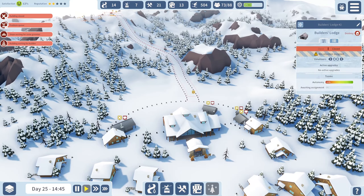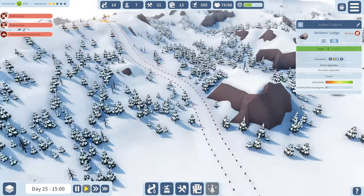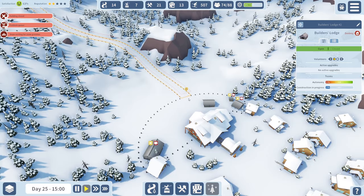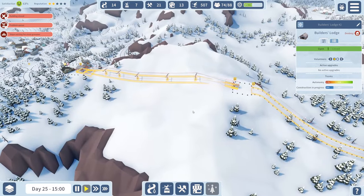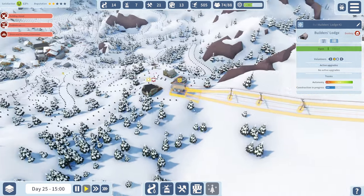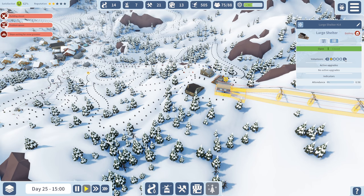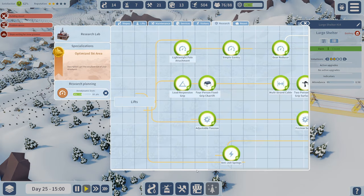Let's get this builder's lodge over here because these will help out on this side. I'm not sure if it will work - any problem is they're stuck down here. So let's see what happens. We've opened a large one up there, we've still got research happening so that's fine. Do we need to queue some more up?